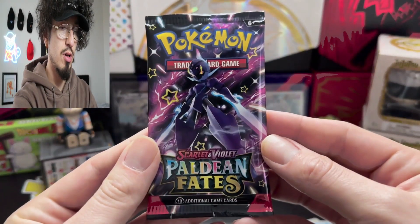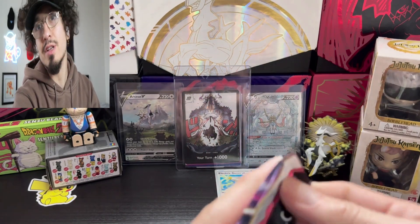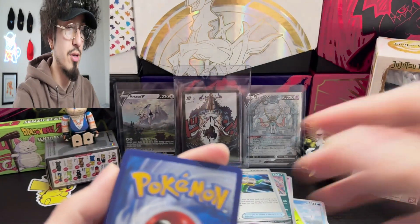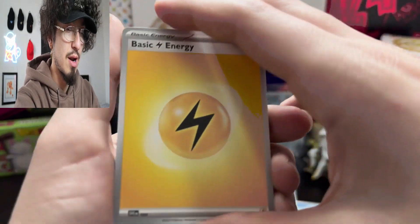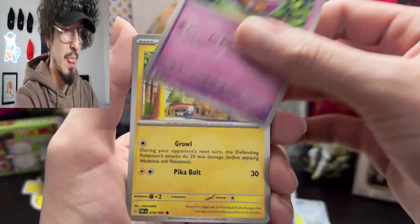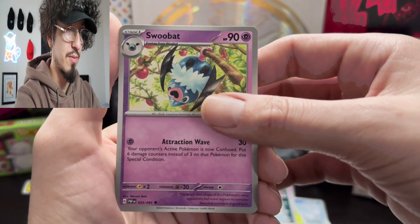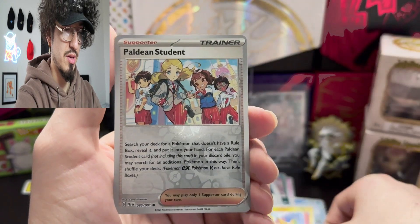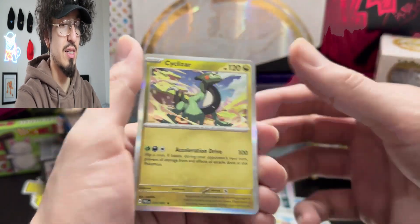One baby shiny, final pack to go. Not the greatest opening — we didn't pull a Charizard SAR or anything like that, and I don't know how tough the pull rates are going to be. Metal energy, lightning energy — come on y'all. Tangela, Mankey, Flittle, Pikachu, Electric Generator, Swoobat, Gengar, Pokedean, Cyclizar — wow. Two blister packs, one baby shiny, the rest hollows.